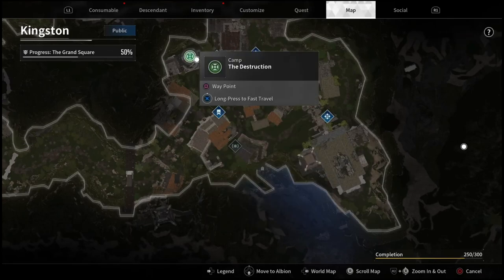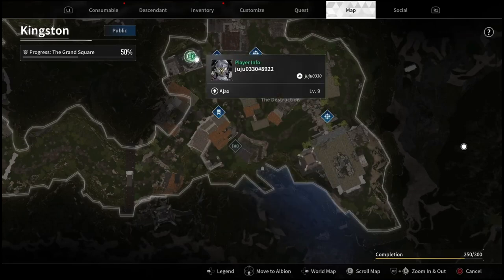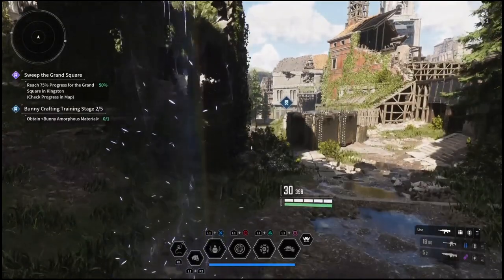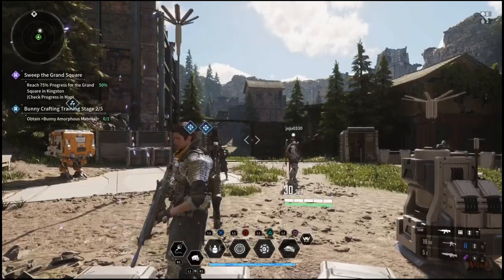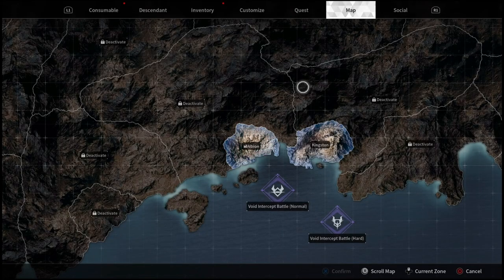What is going on everyone, Guiding Light here bringing you a quick guide in the brand new beta of The First Descendant. As you guys are getting started at the beginning of the game, there's going to be a quick little quest line that will get you started on actually building your first character.